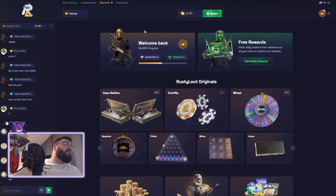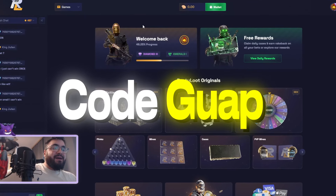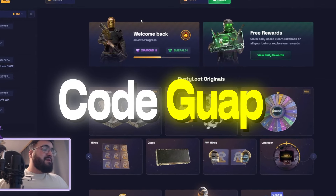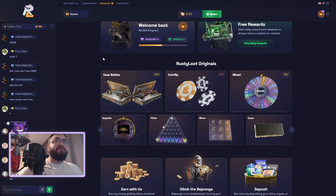Jesus christ. If you guys want to support me, sign up on Loot — you get two coins for free and three free cases. Leave a comment and a like — you can get a 30% total battle for free.